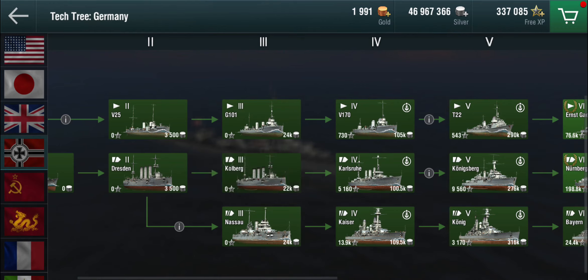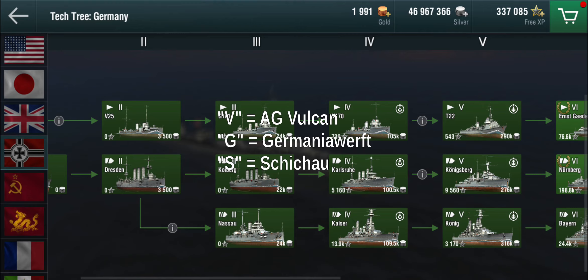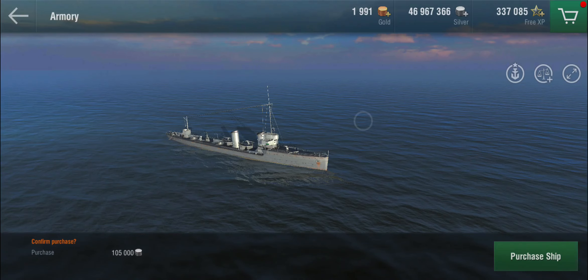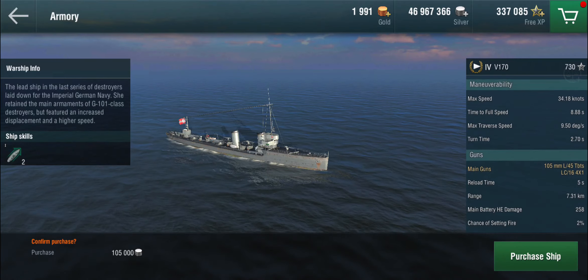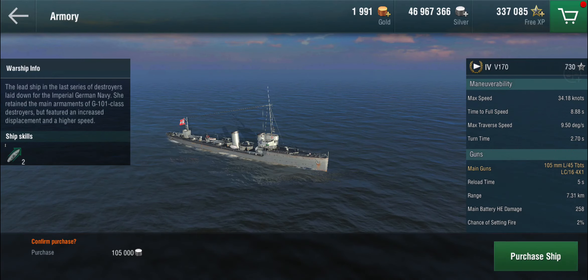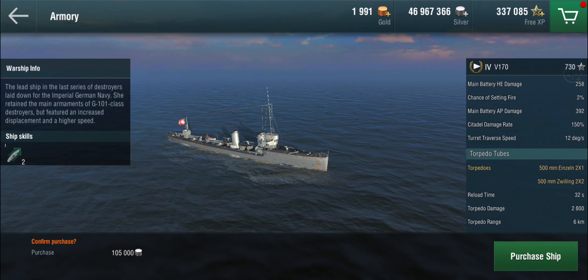So the first ones we see here — the V25, the G101, and the V170 — are all still torpedo boat designs; these are First World War ships. If you're confused by all the numbers and letters, the letters in front are the designation of the shipyard that built the ship. For example, the V stands for the Vulcan shipyard. Then the number — I'm not sure if it's incremental or has other significance. At tier 4, the V170 gets 105 millimeter guns, which is actually large for torpedo boats since most had between 50 and 80 millimeter guns, as they were meant to carry torpedoes to the enemy, not sink other torpedo boats.